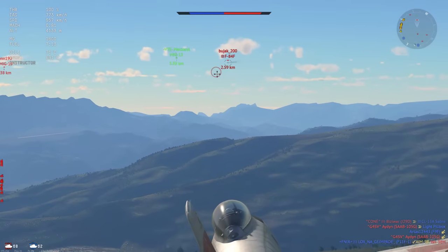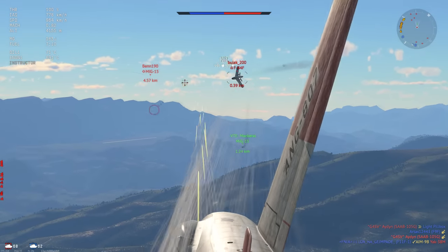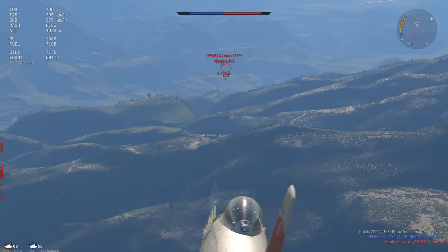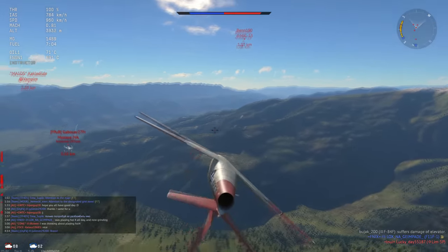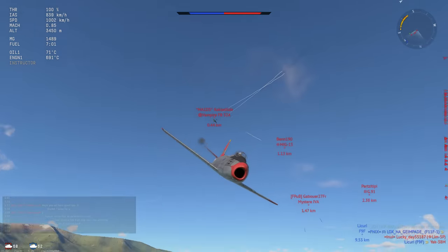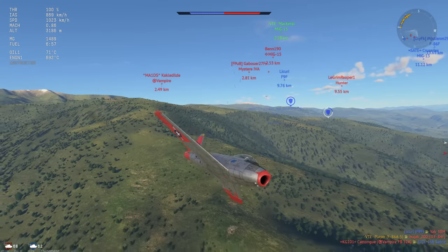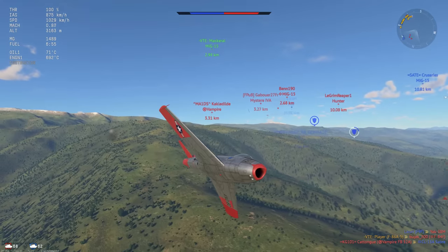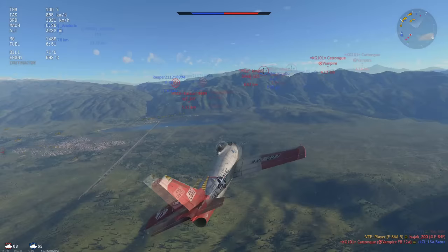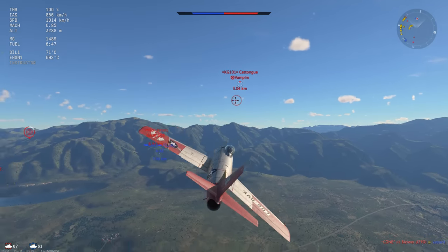It doesn't lose speed as fast as some other planes — it's not like the Super Mystere where you dump speed in half a second. However, it's also not something like the A32 or the FGA9 that holds speed so well you end up overshooting even at zero throttle with air brakes. It is pretty squirmy and good in a defensive posture — hard to hit — but you will run out of speed quickly and become a sitting duck.